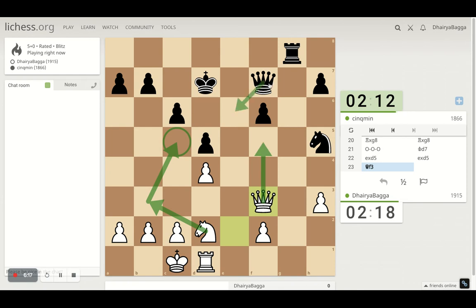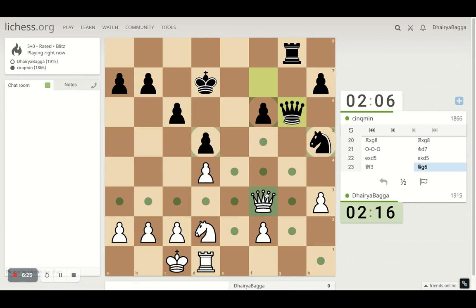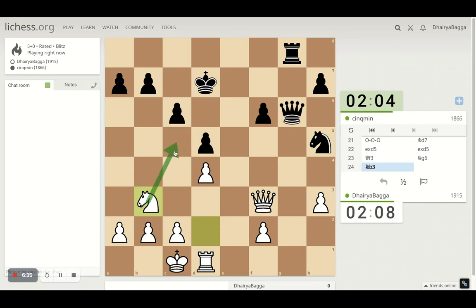If he tries to exchange Queens, I'll take on the Knight. If he moves the King somewhere, then it's good that he's moving the King. Rather the opponent gets his Queen active. Let's go on with the Knight then - just trying to go here. If pawn forward, let's see. Opponent can give a check, but I'll just move away, get my Rook on the open file and then try to attack.